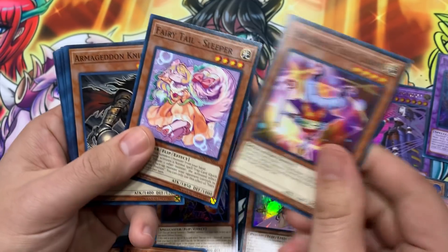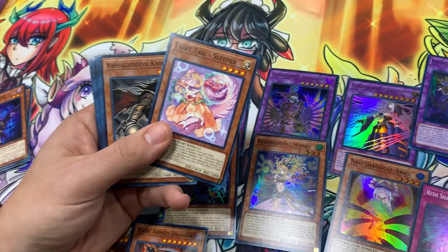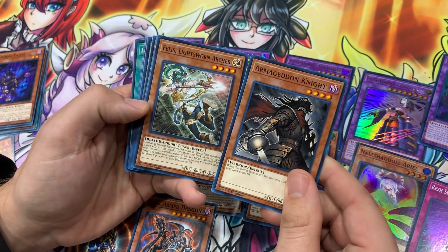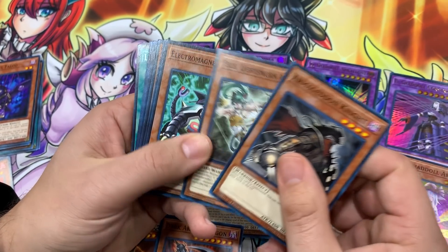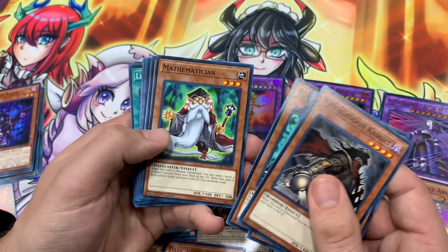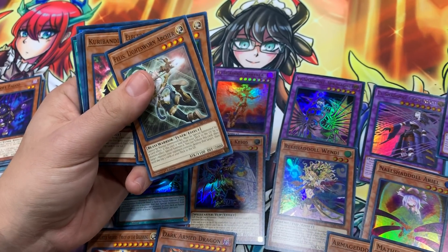Performage Trick Clown — this card's incredible. I think one more Performage card goes with the Shadolls. Trick Clown gets Special Summoned when it is sent to the graveyard. Armageddon Knight also sends them to the graveyard. So anything that kind of Foolish Burials is going to be really good with Shadoll cards. Got the Lightsworn Archer, Electromagnetic Turtle in here — they reprinted some of the YGLD cards. Mathematician — that's going to be one of the best cards in your deck with the Armageddon Knight type style, just Foolish Barreling these Shadoll cards.